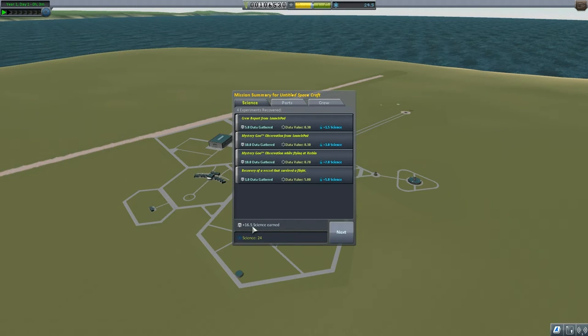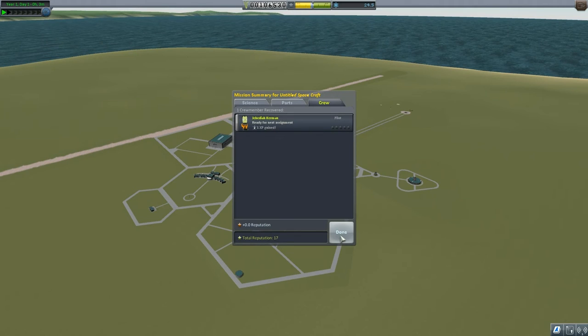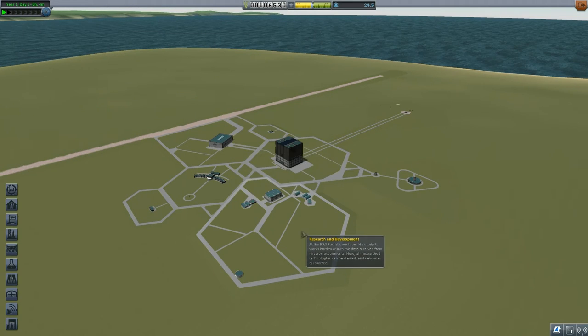Hopefully we can do a lot better than those. We've got 16.5 science — that's more than I thought, my maths was incorrect. We've now got 106,000 funds. Reputation's gone up to 17, and Jebediah gets 1 XP.